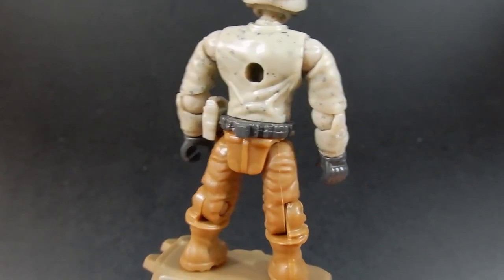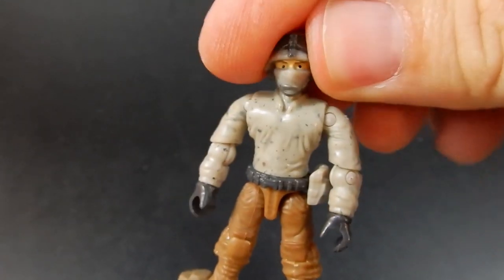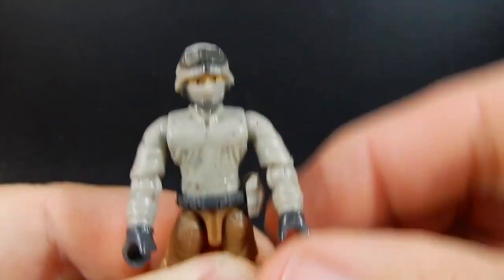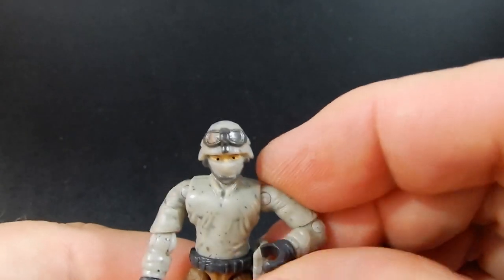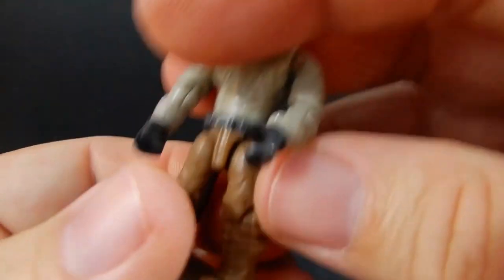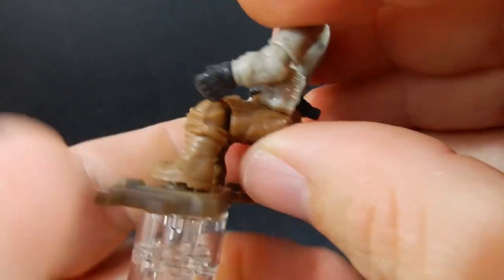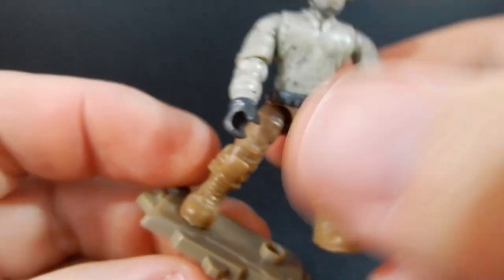Like all Mega Constructs figures he is articulated at the head on a ball joint so he can look up and down and side to side. He's articulated at the waist so he can twist side to side. Arms can go up, rotate all the way around, bend at the elbow, twist at the elbow, and the wrists are articulated as well — they twist. At the hips he can bend at the knee and waist, and the legs can splay out as well.